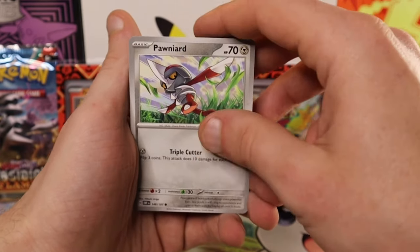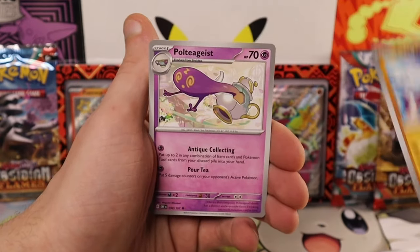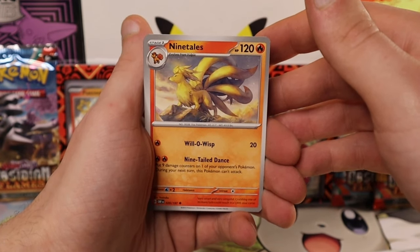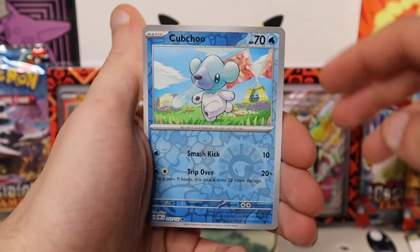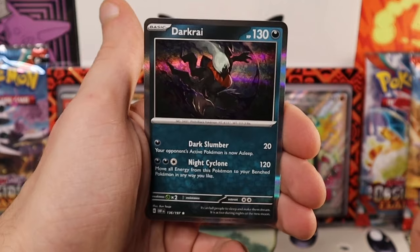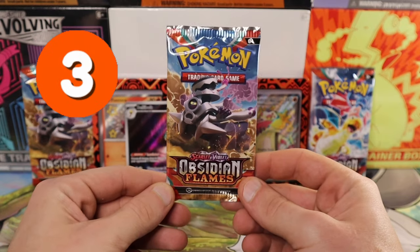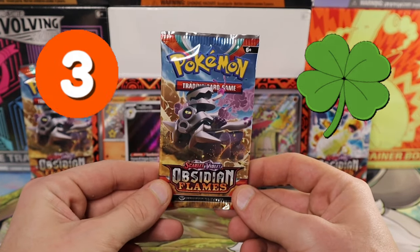Shroodle, Pawniard, Lilligant, Crabrawler, Poltergeist, Toad scroll, Ninetales — that's actually a sweet artwork for Ninetales — Mawile in reverse, Kubchoo in reverse running through the field, and Darkrai. We actually just caught this in Pokémon GO in shiny! Three packs left, one pull — wish me luck trainers, I definitely need it to get that Charizard.